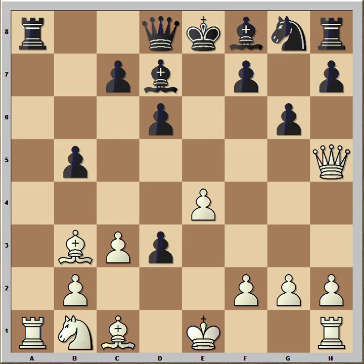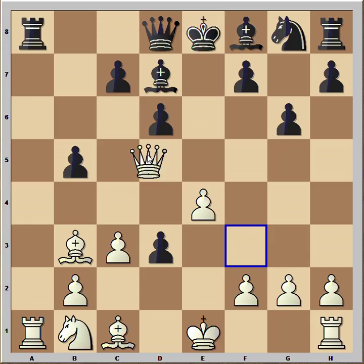How would you continue now? It is white to move. White played queen to d5 — that is checkmate.